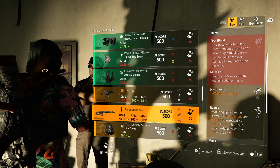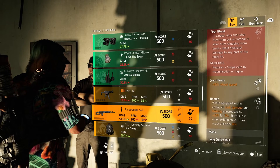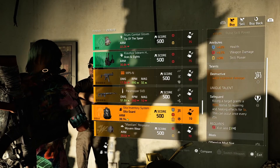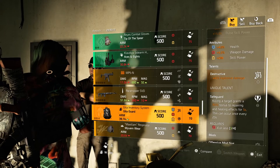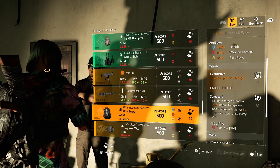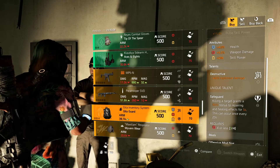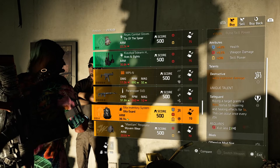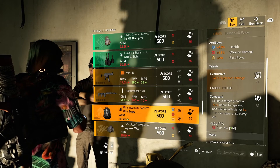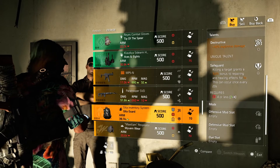Paratrooper SVD with First Blood, Jazz Hands, and Rooted. We got a Gila Guard backpack with 4% health, 5.5% weapon damage, and skill power. It comes with Destructive and Safeguard — not bad, I can do something with this one. Offensive mod slot and defensive mod slot.